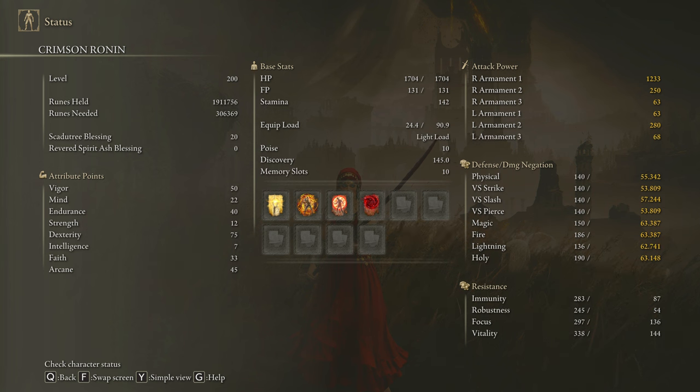For some reason this weapon devours stamina, so be sure to craft some Pickled Turtle Necks to boost your stamina regeneration speed. To get the max performance of this weapon and to have an optimal build, we are going to use 50 on Vigor, 22 on Mind, 40 on Endurance, 70 on Dexterity, 33 on Faith and 45 on Arcane. Golden Vow and Howl of Shabriri are going to be our main buffs, but you can replace Howl of Shabriri with Flame Grant Me Strength if you don't want to take extra damage, just be aware it's not as good. And if you want to proc bleed faster, feel free to use the Swarm of Flies — with the amount of Arcane we are using it's going to be extremely helpful.